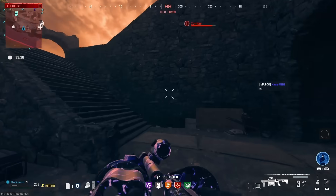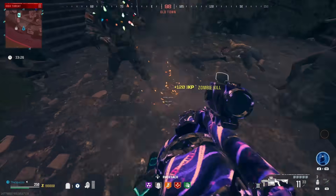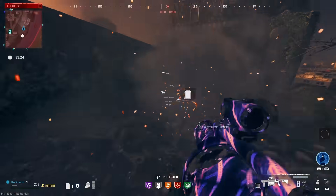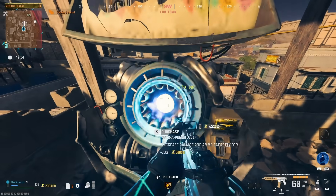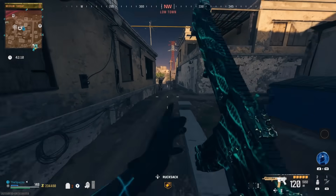As you guys can see, I have a tier 3 packed gray weapon and I'm still just cooking. No zombies are able to hit me. This is going to be the M13B — this is one of the best, if not the best, assault rifle you can run inside of MWZ.